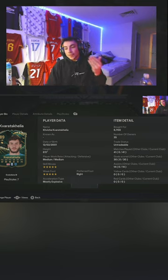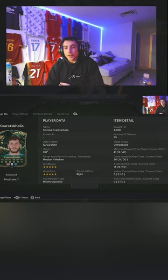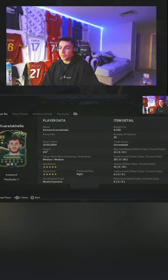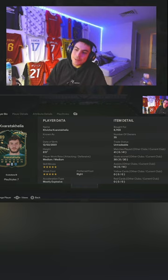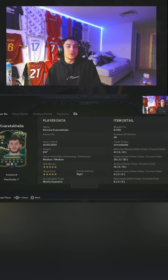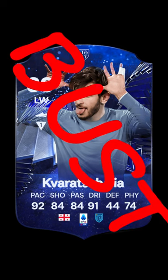This card was 75k on an Evo, and you've got the new SBC which is 625k — to get the same exact card with plus 5 pace, minus 1 shooting, minus 2 passing, and a flop of the play style plus. Do not spend 625k on a card that is basically an Evo from a month ago that was 75k. I'm not completing it, I'm not going to review it. That is the biggest waste of fodder in the world.